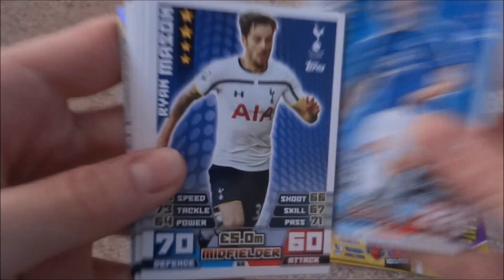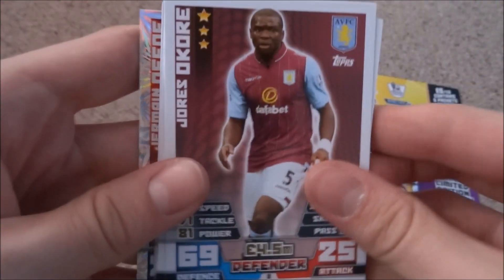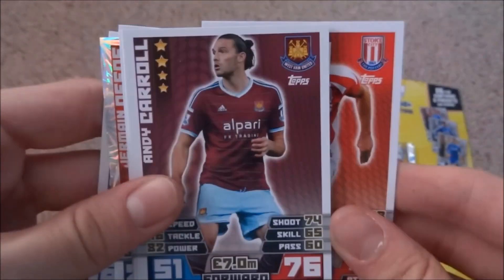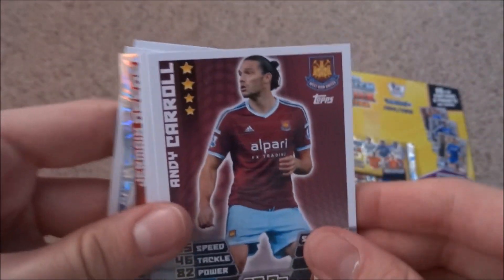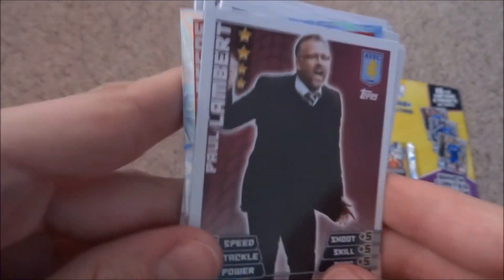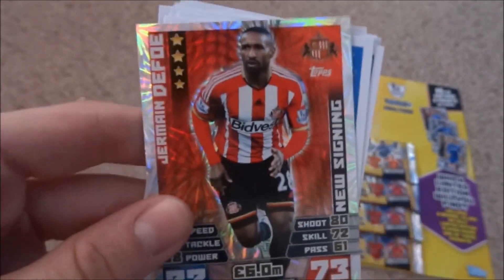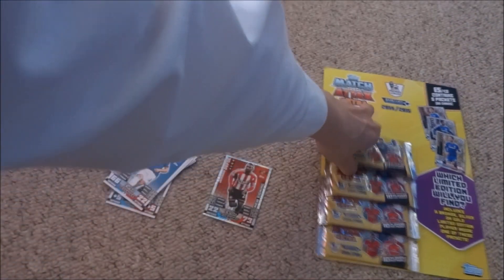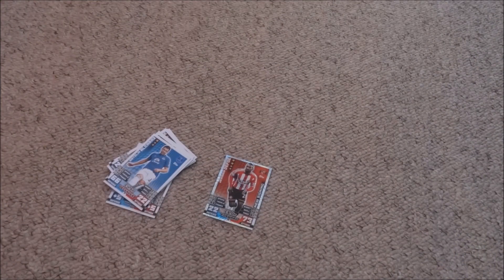So in pack one we've got Alcaraz, Mason, Akore — who was in the main collection — Papis Cisse, John Walters, Andy Carroll, Richard Dunn, a new signing, Paul Lambert, and Jermaine Defoe as a new signing. And that was the only foil in that pack.